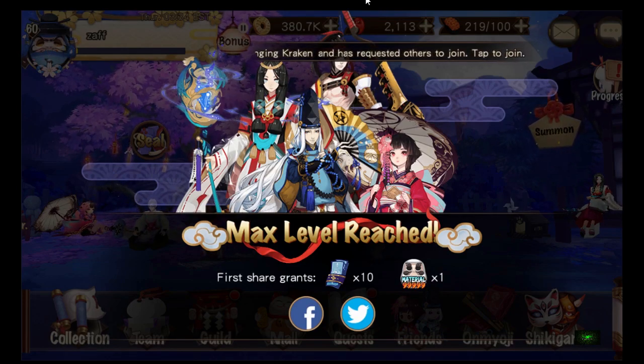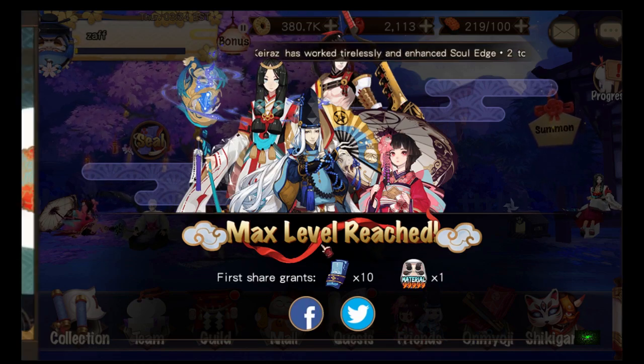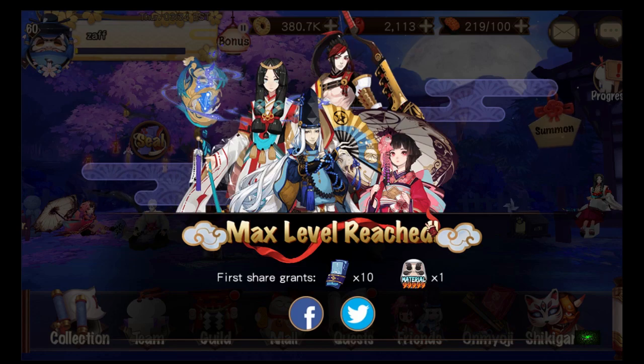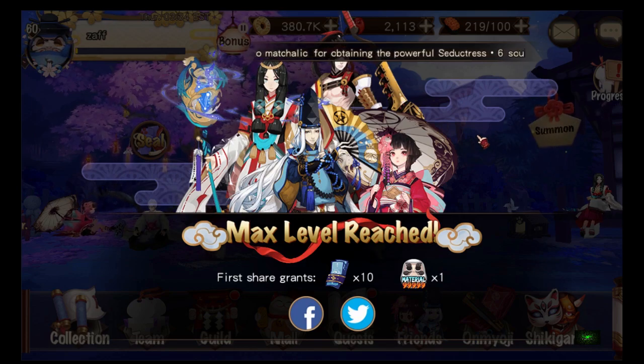What's up guys, Zalf here back with Samor on Mioji. I just hit level 60 — max level reached — and I get 10 amulets and a G5. The first share grants that, but I can't share it because I can only do that on mobile, so I'm going to figure out how I can do that.